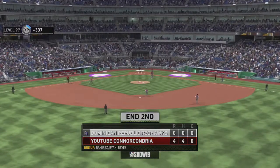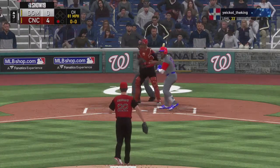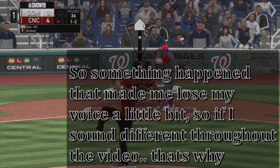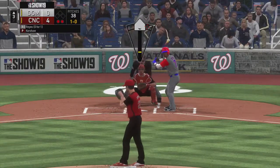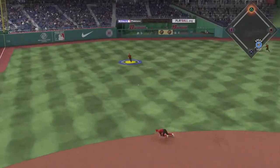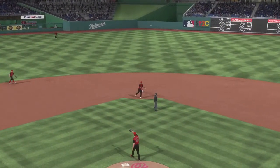Jorge Posada gives us a grand slam to give us a 4-0 lead. Let's try the changeup - he was looking at it before, so let's see if he looks at it again. What a perfect pitch. Jose Reyes gets a base hit to left field. He's got a man on with two outs here in the third.